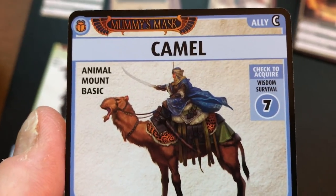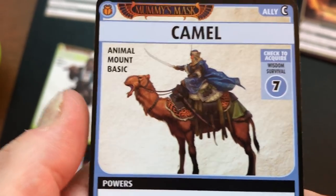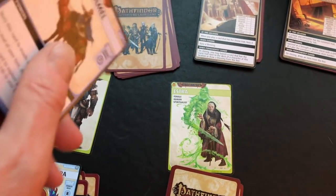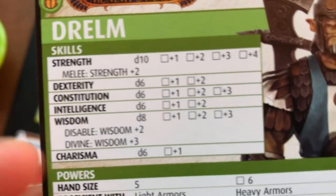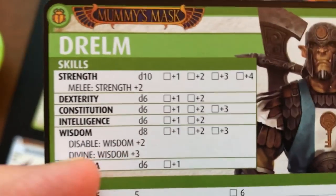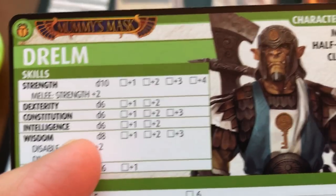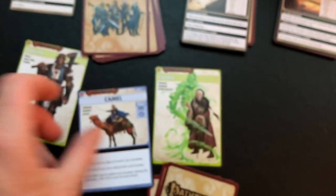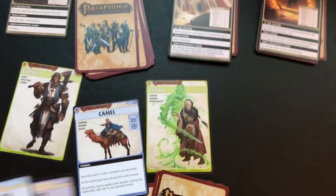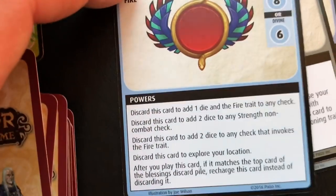If you attempt a negative card and don't get it, you shuffle it back into the location deck. I'm going to try to get this using wisdom and survival. I refer to my character card — for wisdom I'm rolling a d8 and I don't have the survival sub-skill. The check to acquire is seven, which is not so likely just rolling a d8. I want to turn to my hand and see if I have something to help — and I do have a blessing. I could discard it to add one extra d8.